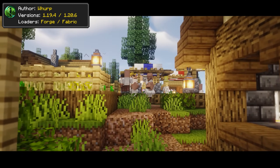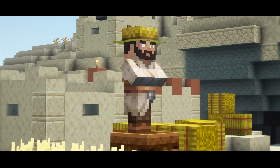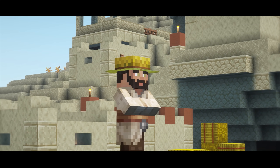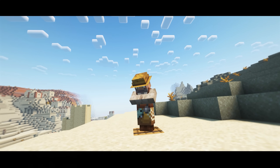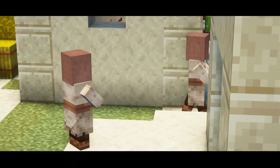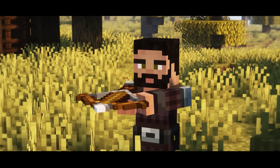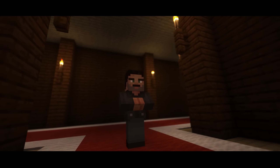Realistic Villagers is a resource pack that applies changes to any village-related mob, including but not limited to villagers and the iron golem. These mobs will now have different skin tones, eye colors, and haircuts. The pack covers all village-related mobs, including the villagers, vindicators, and a few more that I'll let you discover.